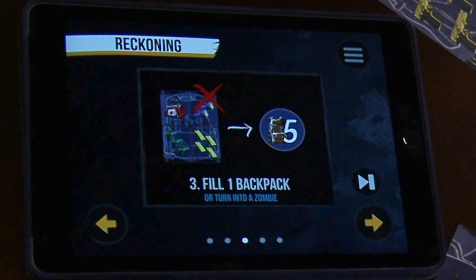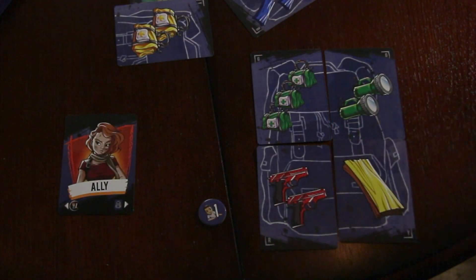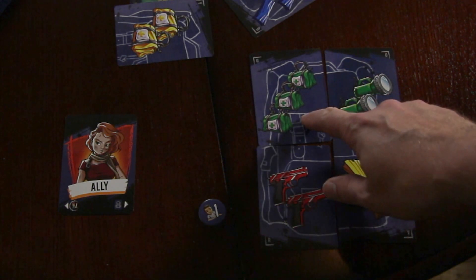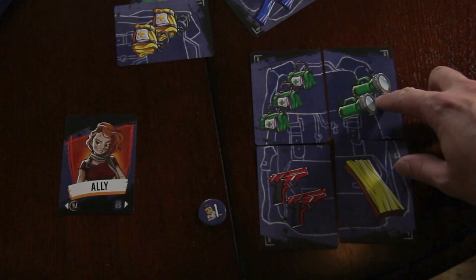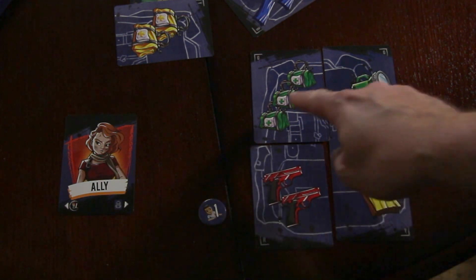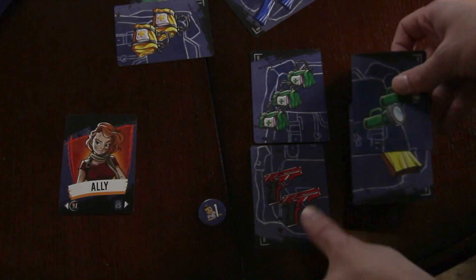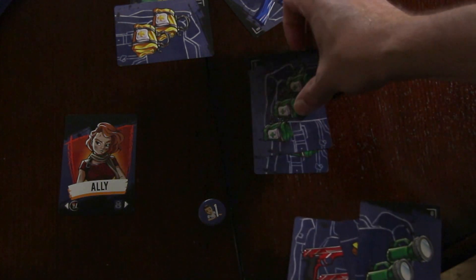Step three: fill one backpack by discarding one of each supply card type. First aid kit is top left, flashlight top right, planks and wood bottom right, and guns bottom left. If you have one of each type, discard them and take a five-point token. Otherwise, if you cannot do that, you turn into a zombie.